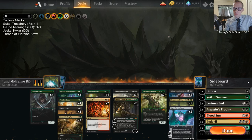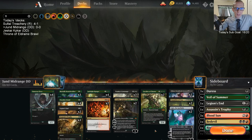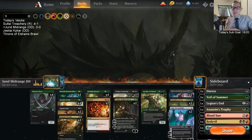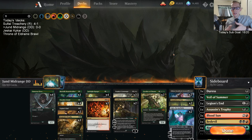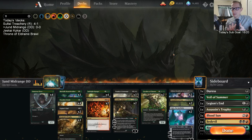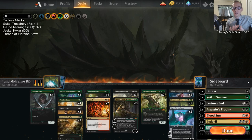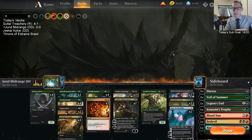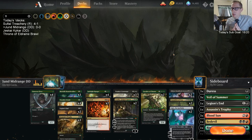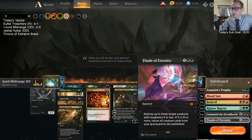We're basically Golgari splashing for two cards. We have Bedevils because we're playing red, but the real reason we're playing red is for access to Blood Sun. Golgari decks have a good late game, but they don't have quite as good a late game as Field of the Dead. Field of the Dead is still a really problematic card, even if you're playing Field of Ruin, Assassin's Trophy, and Casualties of War. So we're splashing for Blood Sun.